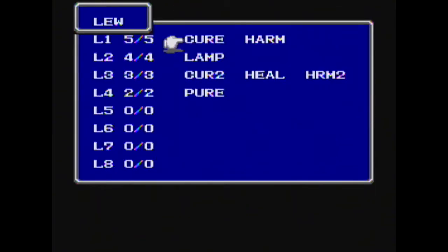For magic for Lue, we have Cure and Harm, and then Lamp for level 2, and then Cure 2, Heal 2, and Harm 2 for level 3, and Pier for level 4.